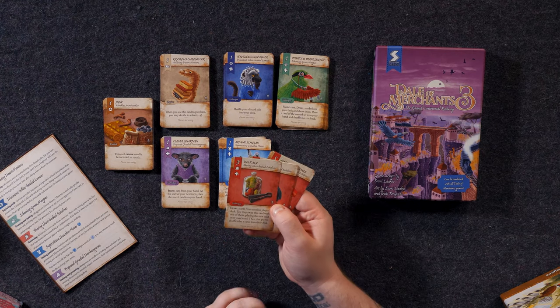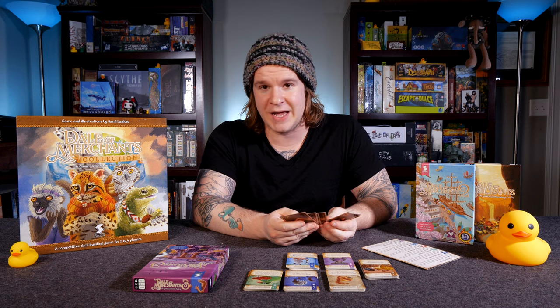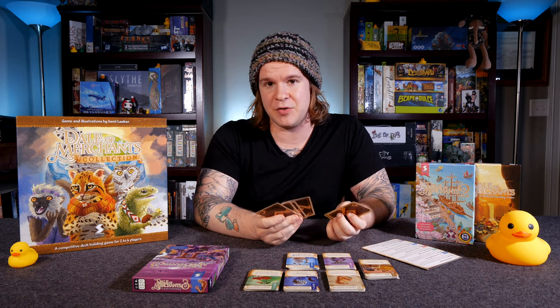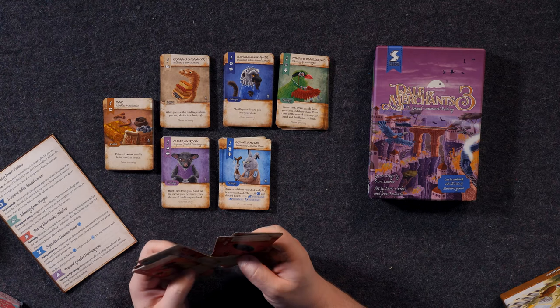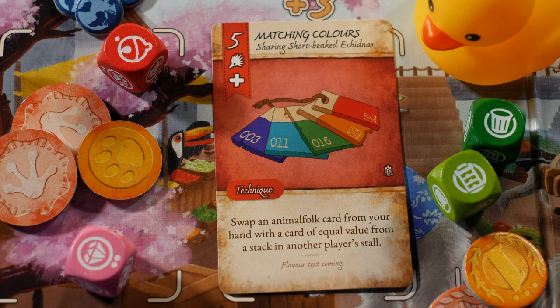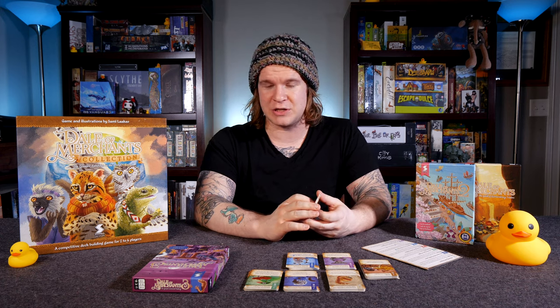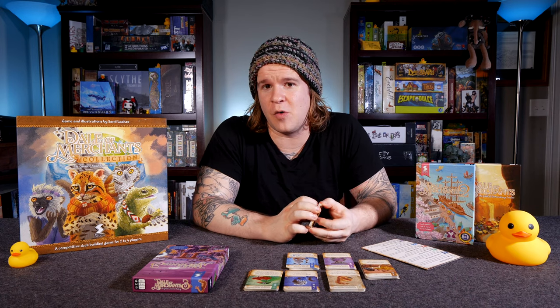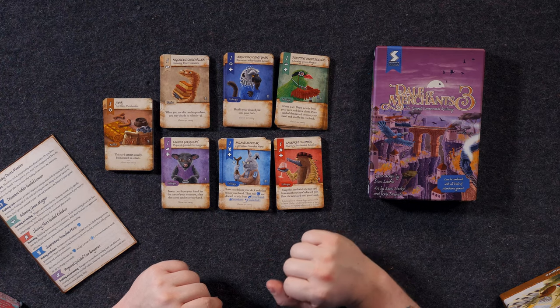We have Delicacies: draw two cards from another player's deck, you may swap this card with one of them placing the new card in your hand, then that player shuffles the two cards into their deck. You might be taking a card of high value to them, but you're giving them a three-value card with a technique they can utilize. And Matching Colors: swap an Animal Folk card from your hand with a card of equal value from another player's stall. You're not removing anything from their stall or decreasing its value — you're just giving yourself an opportunity.